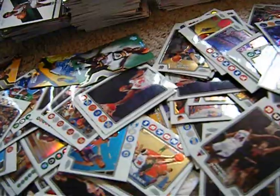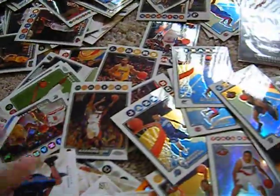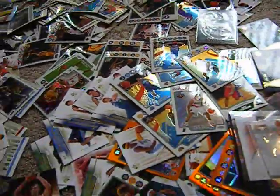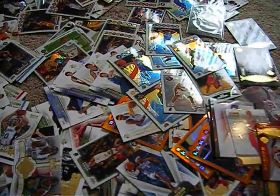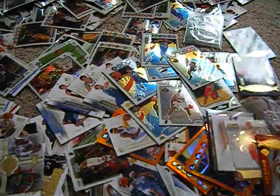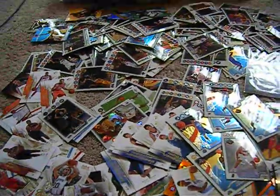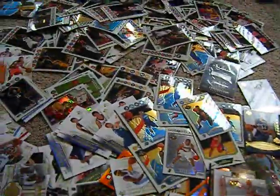I got Derek Rose over here — SP Game Used. Should have some OJ Mayo under here somewhere. Anyway, so that's going to be the base. So you're going to be guaranteed one base card, and the base could be an insert, a parallel, orange parallel, numbered, not numbered, whatever. And then you will also be getting a rookie card — the rookie card will come from this pile. And now we'll move on to the hit. So you'll be guaranteed one hit.